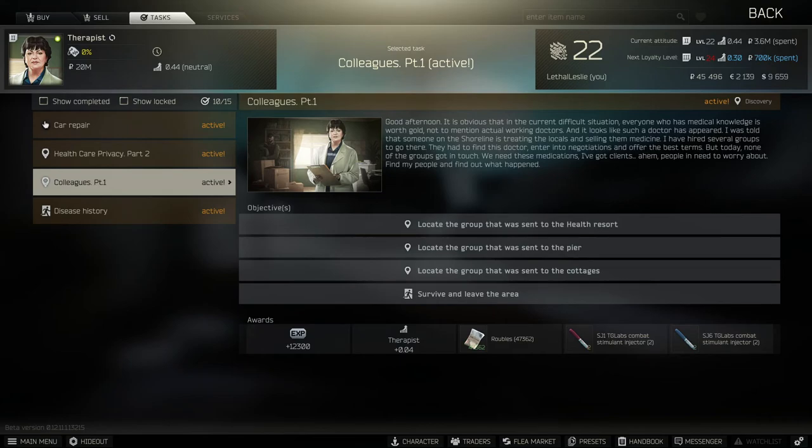What we need to do is locate three groups that were sent to Shoreline: to the Health Resort, the Pier, and the Cottages. Once we've located all three, we need to survive and leave the area. So let's jump into Shoreline and locate these bodies.